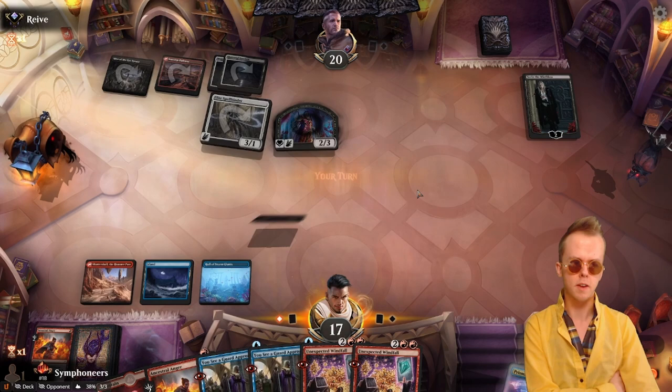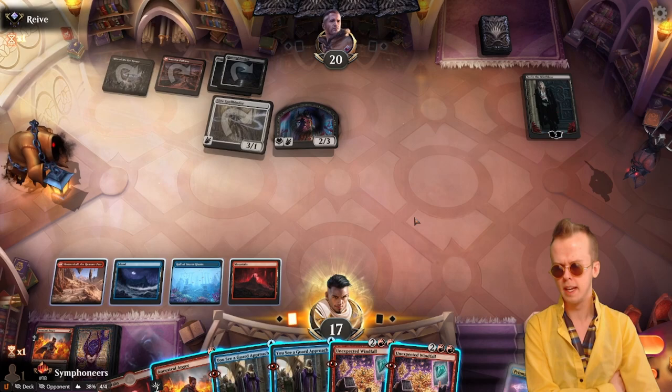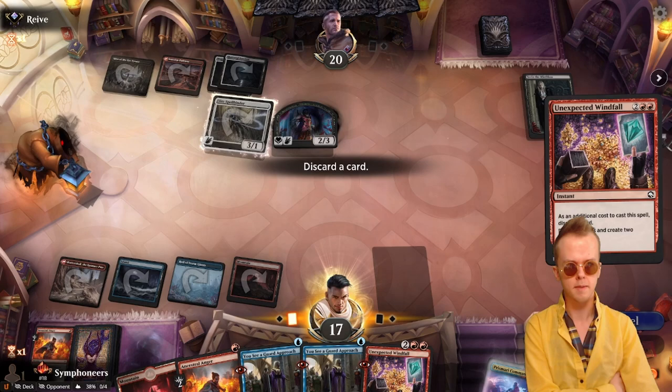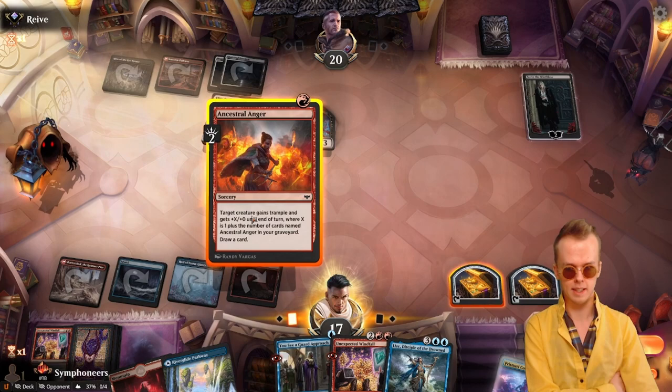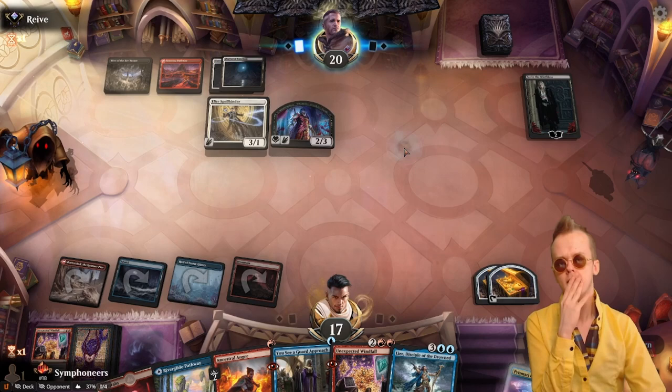I'm going to just windfall at sorcery speed, honestly. We could drop the mountain — we have a backup windfall. Leer is handy, and would be handier if we'd hit. Now we should try to untap some treasure, I think. If we can grab a Goldspan Dragon or luck into one, that would be very helpful.